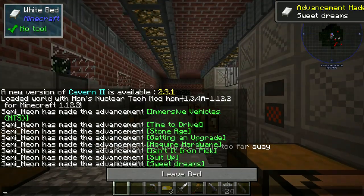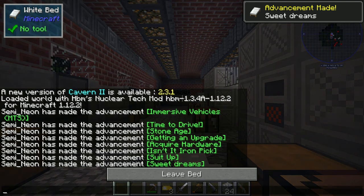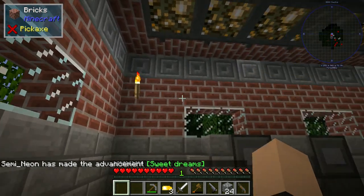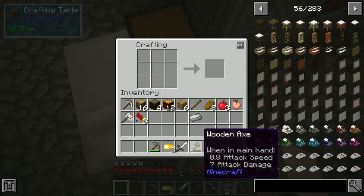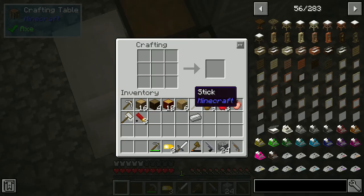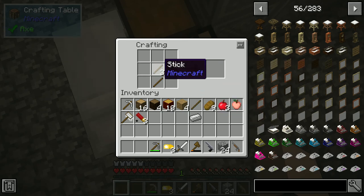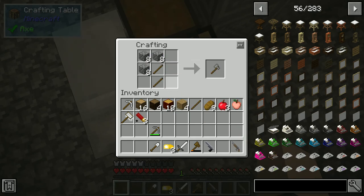It got dark quickly — sleep time. Sweet dreams. Alright, day two. I should have made a freaking iron axe, but that's fine. HBM Nuclear Tech Mod. We can make an iron shovel because we do want to do some landscaping today — it's not looking too good outside of our factory. We want to have a high-quality factory, thank you.